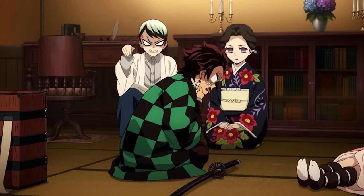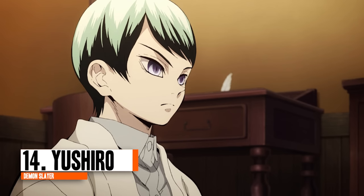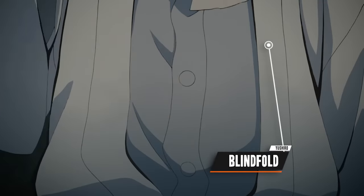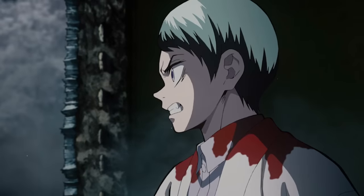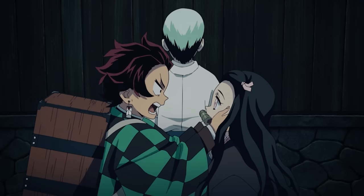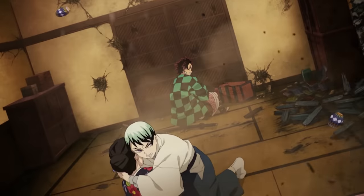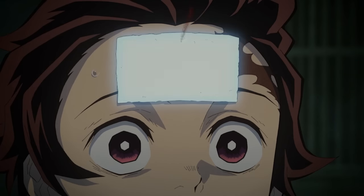During the Asakusa arc we come across Tamayo and Yushiro. Yushiro's blood demon art is called Blindfold, allowing him to create paper talismans which can mask or reveal something's presence. By placing these on objects he can eliminate their presence, and by placing one on someone's forehead he can enhance their vision to reveal masked objects. Yushiro used this to completely hide the entrance to Tamayo's clinic in Asakusa and create fake walls. However, he couldn't mask its existence completely from Yahaba's tracking. He can also render himself invisible using his blindfold, and used it to reveal Yahaba's hidden arrows, bestowing this power to Tanjiro as well.